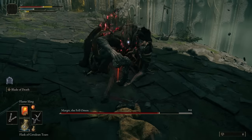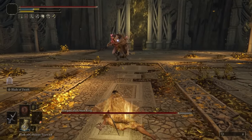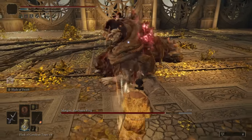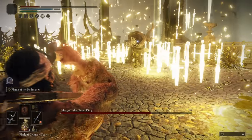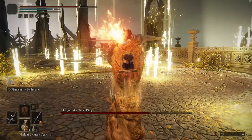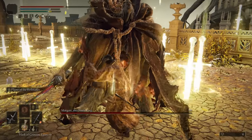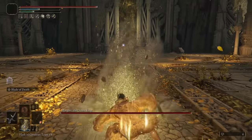Honestly, you could just make a build with only this dagger and this ash of war and beat the game, but to make this the strongest and most fun dagger build we're adding other elements. The Black Knife fits the theme very well because it harmonizes with black flame incantations and pairs up with the Misericorde — which covers melee range — while this dagger covers enemies in the distance. You always want to use this dagger and its ash of war as an opener to immediately reduce the enemy's HP bar and gain an advantage at the start of the fight.